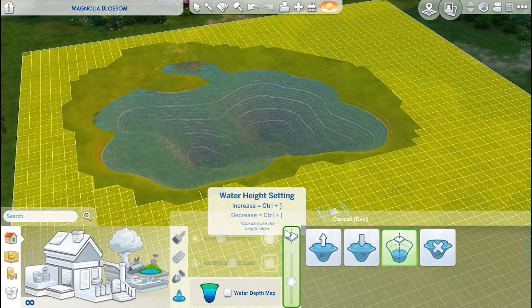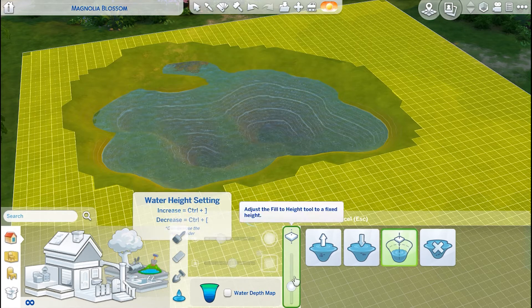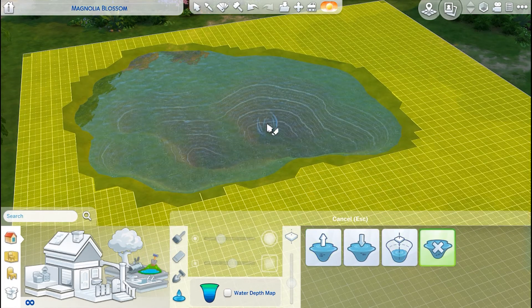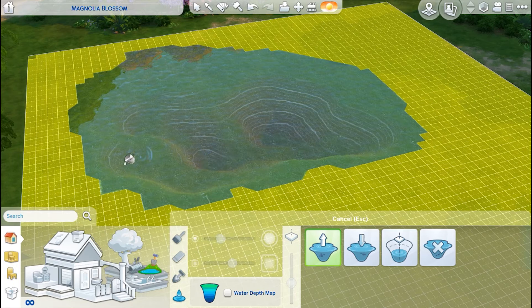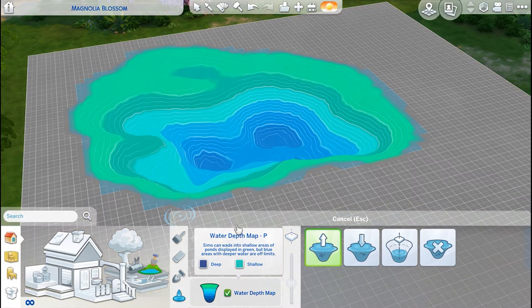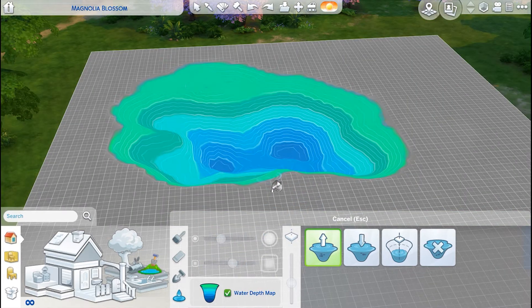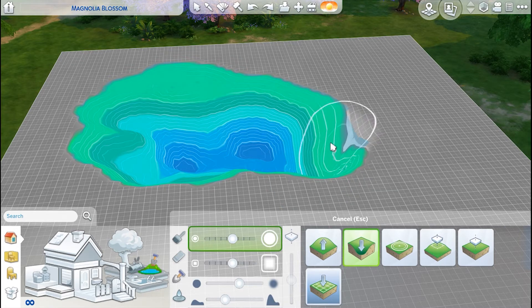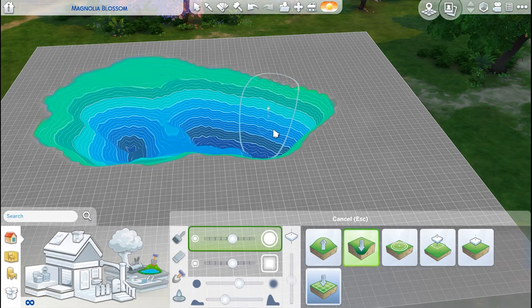Fill to height enables a slider. In order for your Sims to be able to interact with the water, some of it does have to be shallow. You can tell if it's deep or shallow by enabling the water depth map — light green is shallow and dark blue is deep. You can also keep this view on while you are in terrain manipulation, so if you wanted to take one side a little bit deeper or bring it up, you can do so.